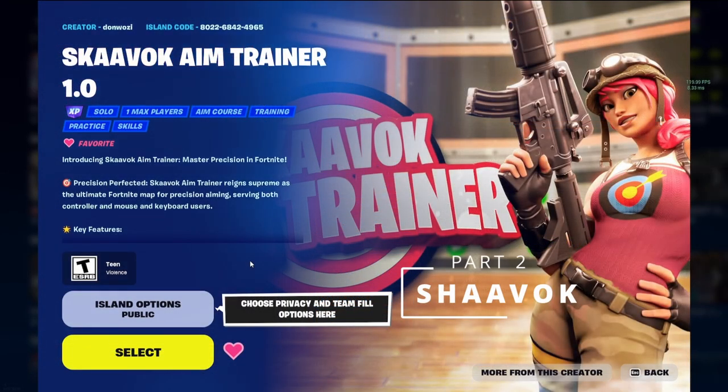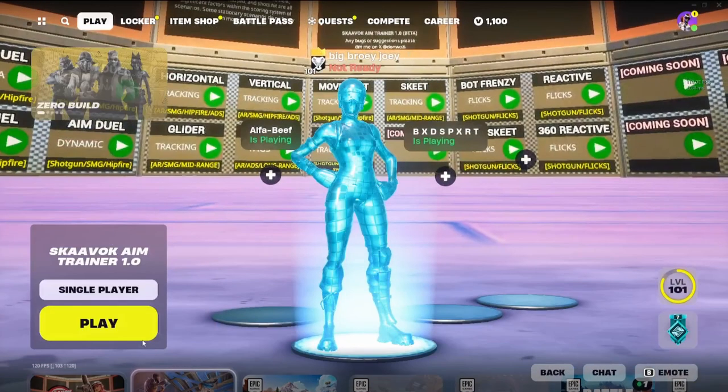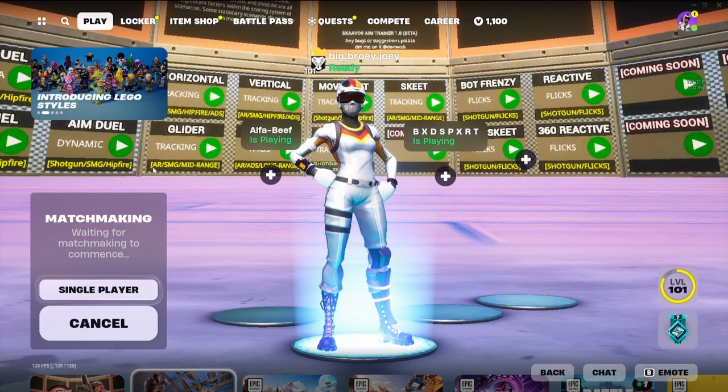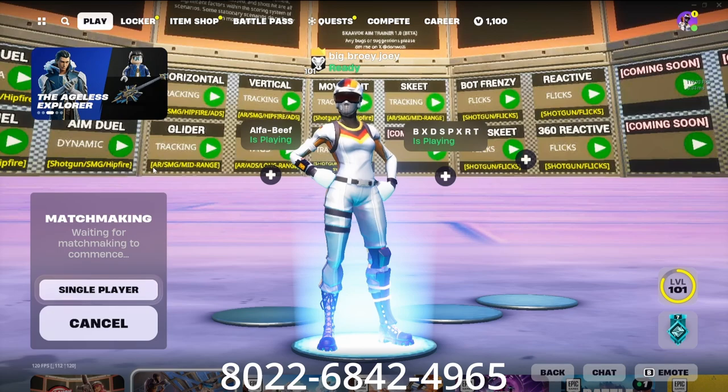Next up is your daily warm-up. This should take place in-game, and I believe aim duels is the number one way to warm up and improve your aim. This map here is Kovacs backwards — called Shavik. It is a great creative aim map I've used for a very long time. I'll put the code up on screen right now and I'll put it in the description.